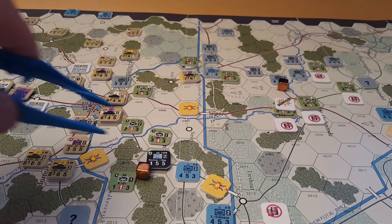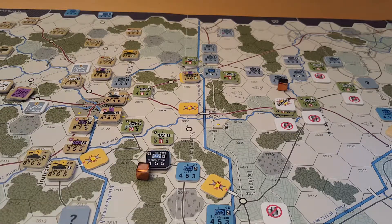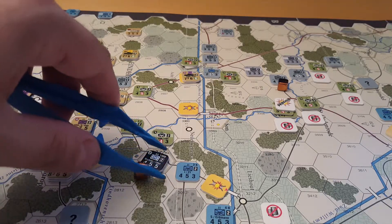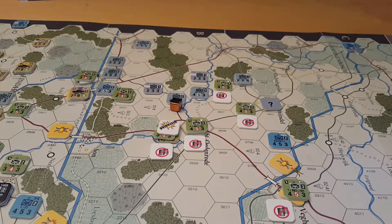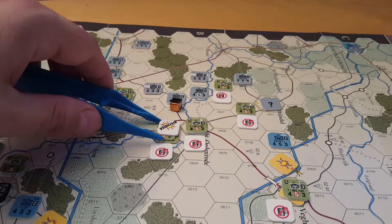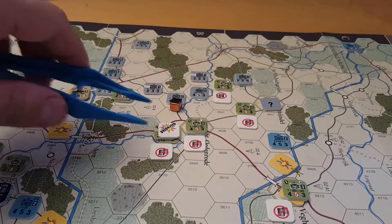Combat completed. We had a 4 to 1 in Nijmegen — that resulted in a 5 and a D1, so the breakdown unit is removed and these guys advance into the town. Up north around Oosterbeek we had a 3 to 1 including artillery — rolled a 6 which is a D1. The unit was flipped and withdrawn. I could have tried for a determined defence, but if I'd gotten it, it was very likely I'd lose a step doing it, so I didn't think that was a good idea there.